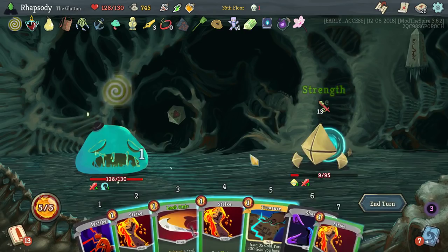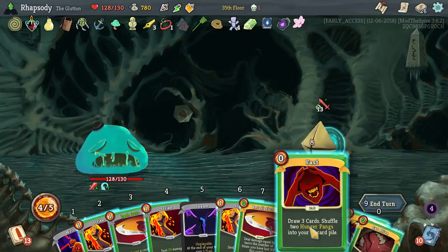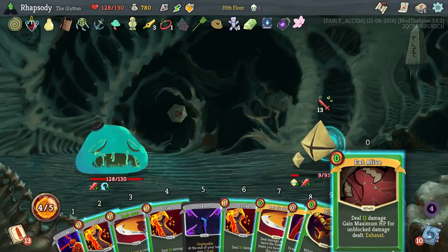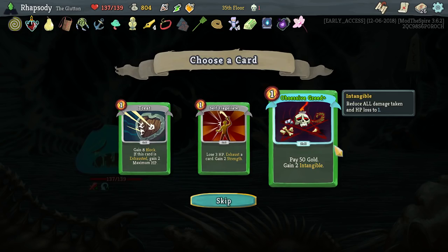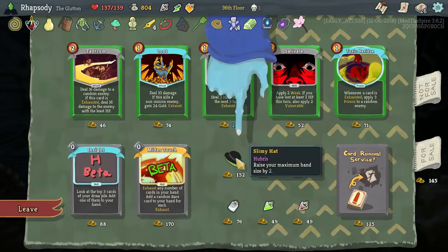Deal 11 damage, gain maximum HP for each unblocked damage dealt. Fast — draw three cards, shovel two Hunger Pangs. Just straight up max HP — I love it. Pay 50 gold, gain two intangible — I could do that, but I'm not going to. I want to get all of my money and keep it and just have it. Slimy hat — increase your maximum hand size by two — that's going to be very good for us. I will take that and now leave.